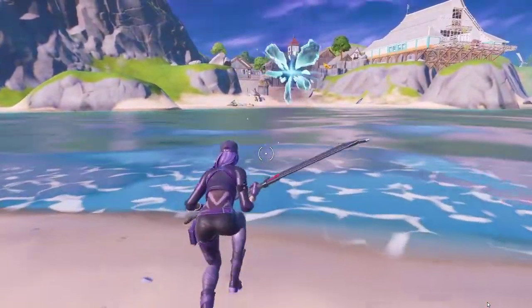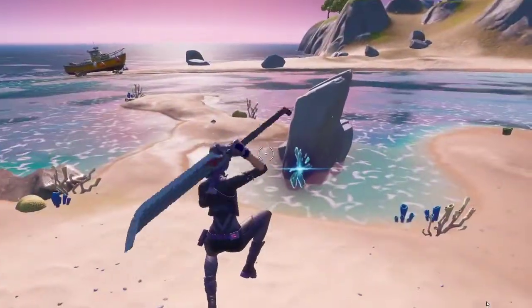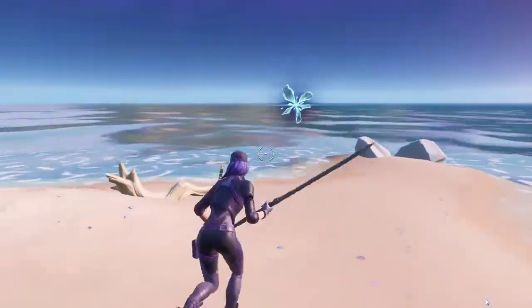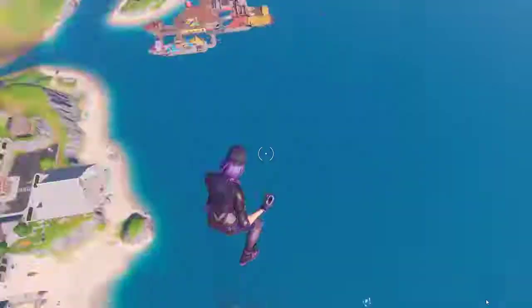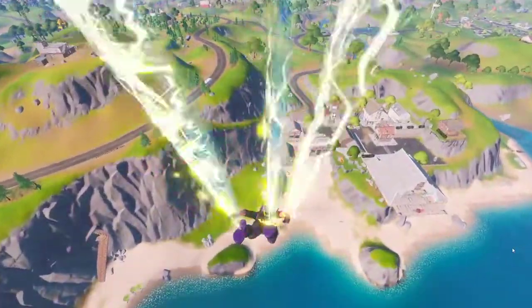And we can get three rifts right there — you can see the three rifts. You can use these three rifts to get into the zone.